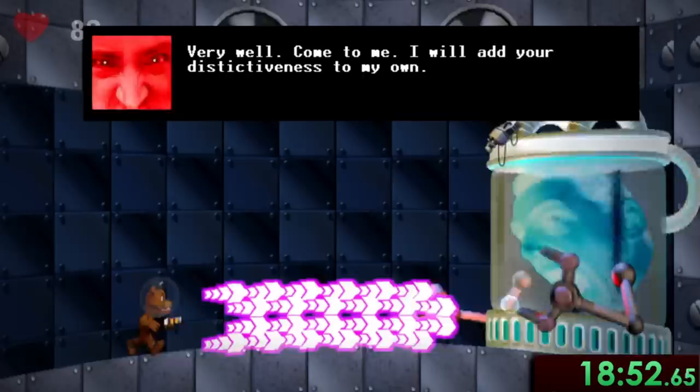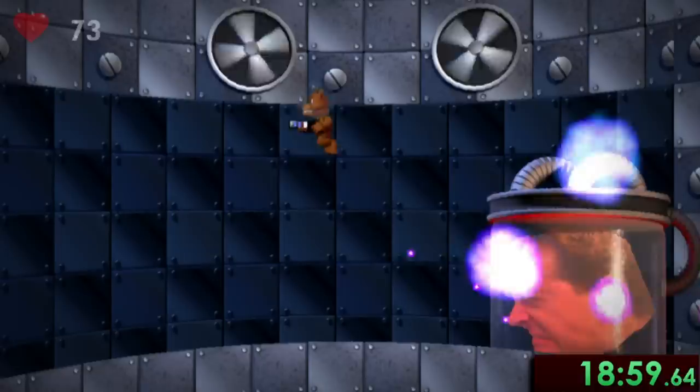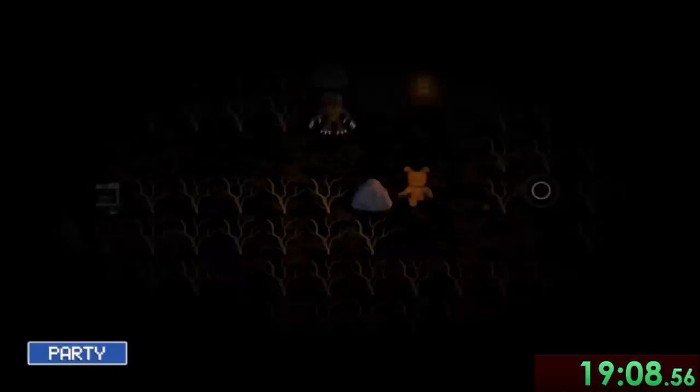The third and final fight against Scott with the fully upgraded blaster is a breeze, and we got our next unlock: Purple Guy himself. I guess he really does always come back.